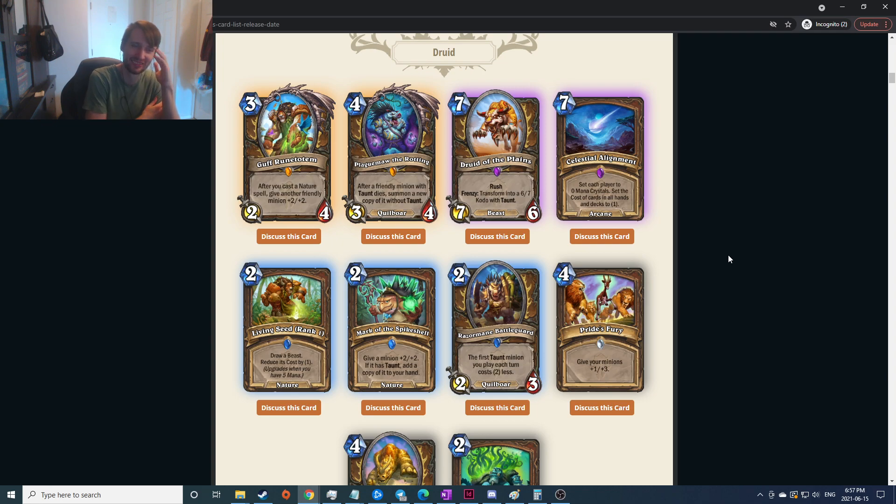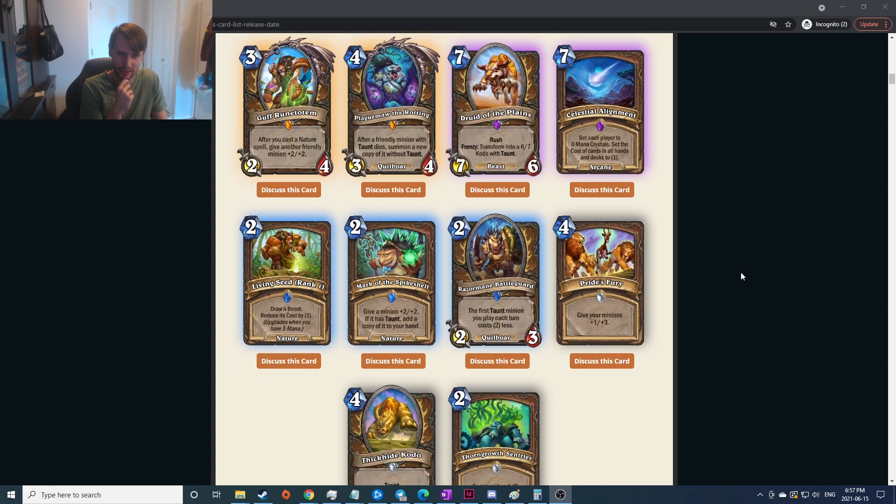Set each player to zero mana crystals, set the cost of cards in all hands and decks to one — I assume that's a meme card. It's kind of like Astral Communion where you'd build a really high-end deck and hope the other guy doesn't have that benefit. But it also gives me Millhouse Manastorm vibes where you know they're just gonna get Pyroblasted for one.